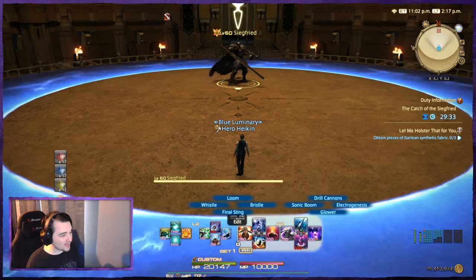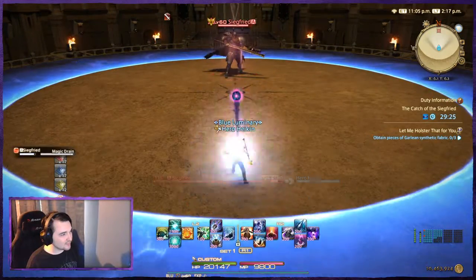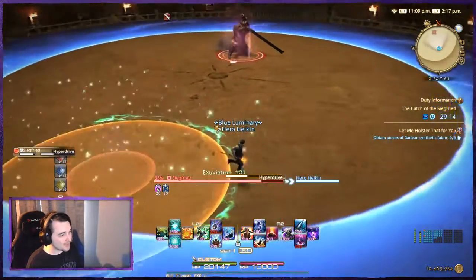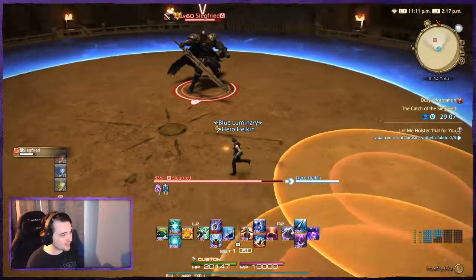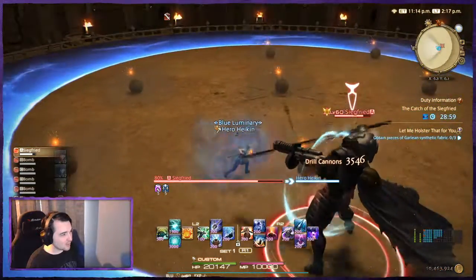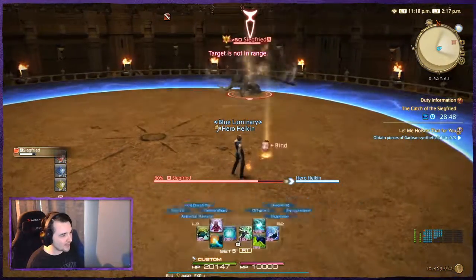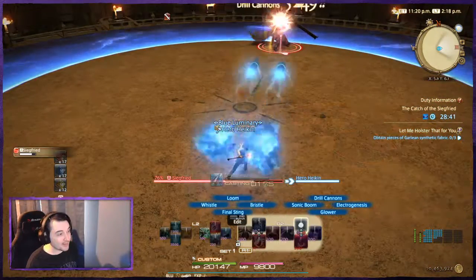I'm going to start off with Electrogenesis — it's a good attack. He's using Magic Drain, which means now I'm going to focus on physical attacks. Here he's going to use Ankle Graze, which will bind you — Exuviation removes that. Then he's going to cast multiple circles: the first one comes down, then the second, third, and a fourth shortly after. Then he positions himself and drops a bunch of bombs. You're going to look for the opening where there's not a bomb — he knocks you into that opening if you place yourself correctly. Then he repeats all those attacks on loop. That's everything for this round.